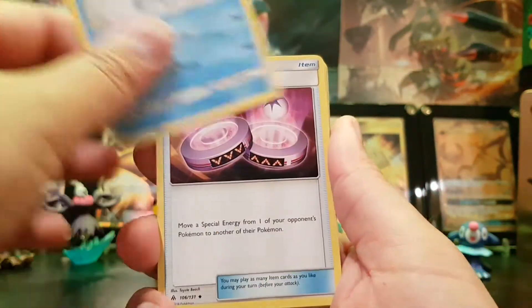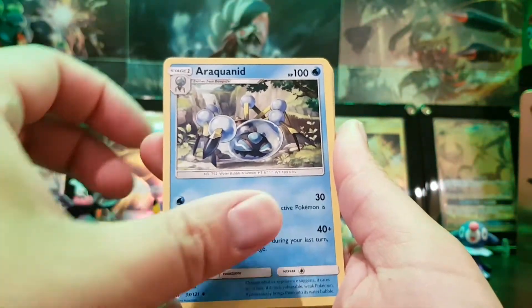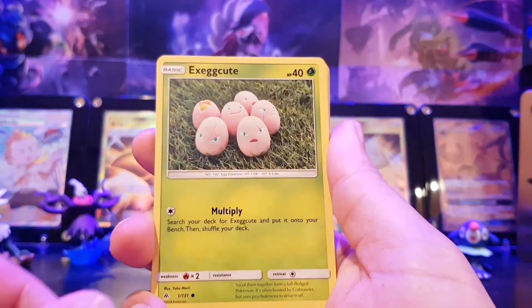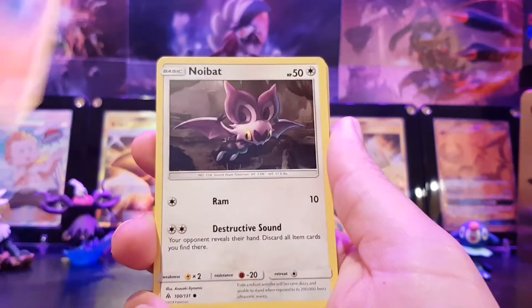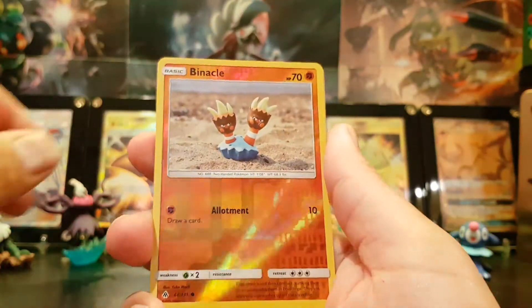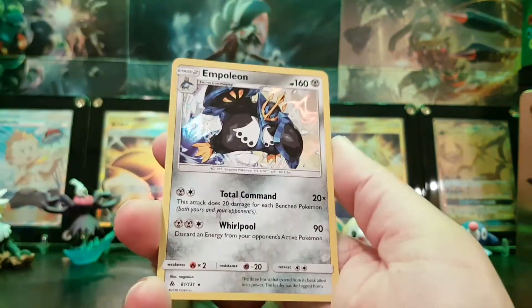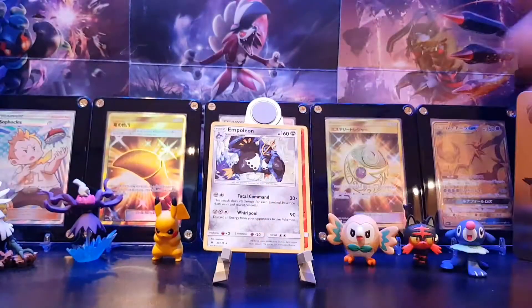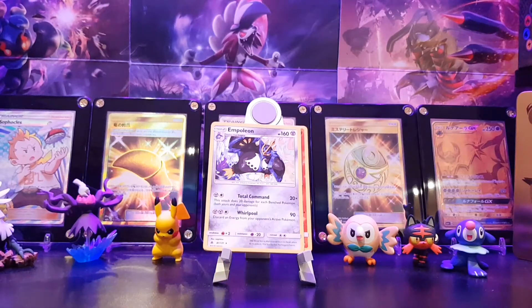We've got Leaf energy, Amora, Enerport, Araquanage, Arquanoid, Execute, Gibble, Noibat, Connage, Esper. Binacle reverse holo and an Empoleon holo. Because they've literally got a bit lazy and they've retyped some of them and not even bothered to change the art pack.